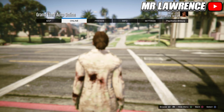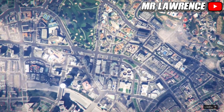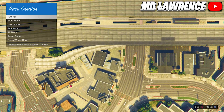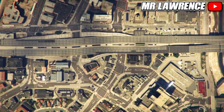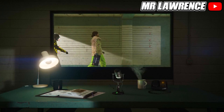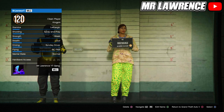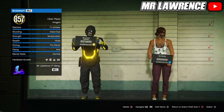When you respawn, open your Pause Menu, go to Online and Start Creator. Once you're in creator, create a race, then select Tutorial and accept the alert. Now open your Pause Menu again, go to Online and Choose Character. You'll need to delete your second character, so your female character. Then press Circle or B to go back to Story Mode.